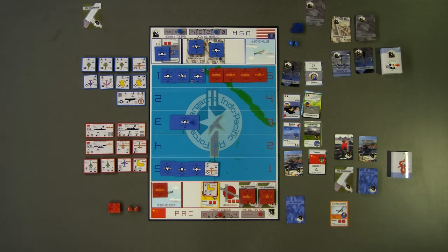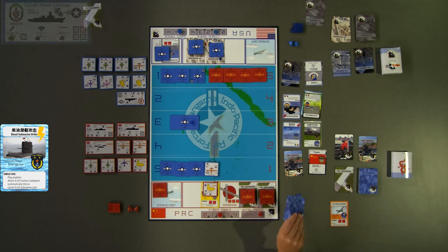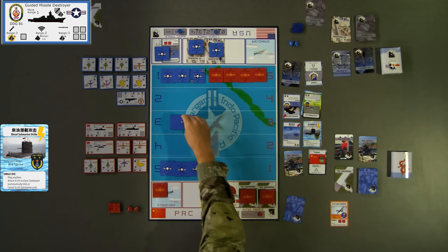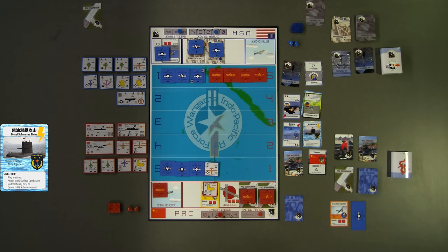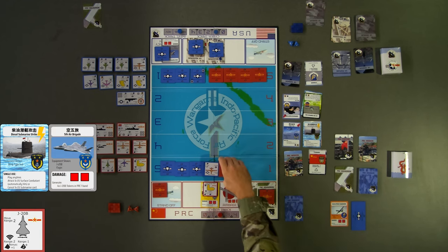For turn 4, red chooses to start by playing their Diesel Submarine Strike against the blue Guided Missile Destroyer. Since this is a single-use card that can be used any time, red could have played this immediately after the Guided Missile Destroyer token was placed on the board. The Destroyer is automatically hit per the Submarine Enabler card, and the Destroyer token is surrendered to red for scoring. Next, red chooses to generate their J-20 squadron to red band 1 and ends their turn.